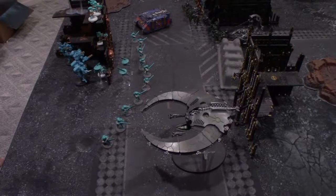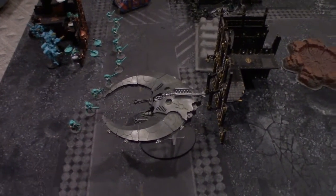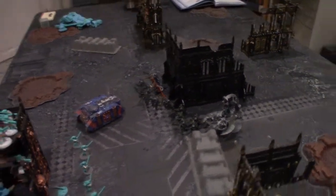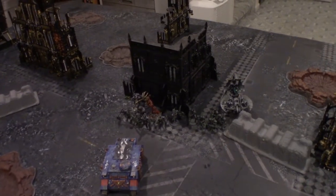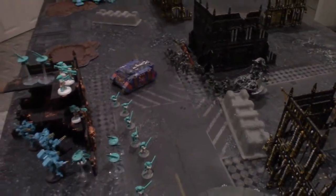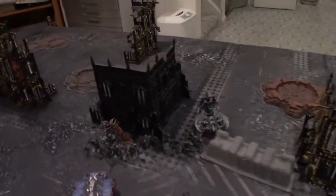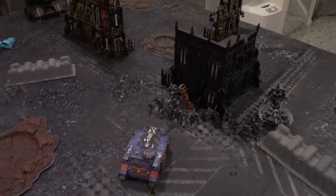Necron turn one. The biggest unit moved its 20 inches over, getting ready to fire into the crisis battlesuits. Everyone moved up; the only ones that advanced were the Lich Guard as they don't have any shooting attack. The Cryptek stayed behind the meat shield. Basically everyone else moved up into rapid fire range. The Catan Shard's two powers are going to be Transdimensional Thunderbolt and Anti-Matter Meteor. On to shooting.